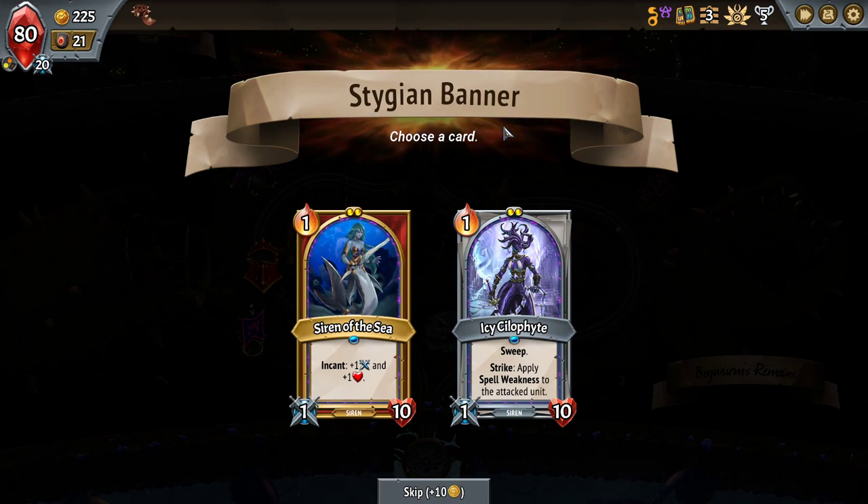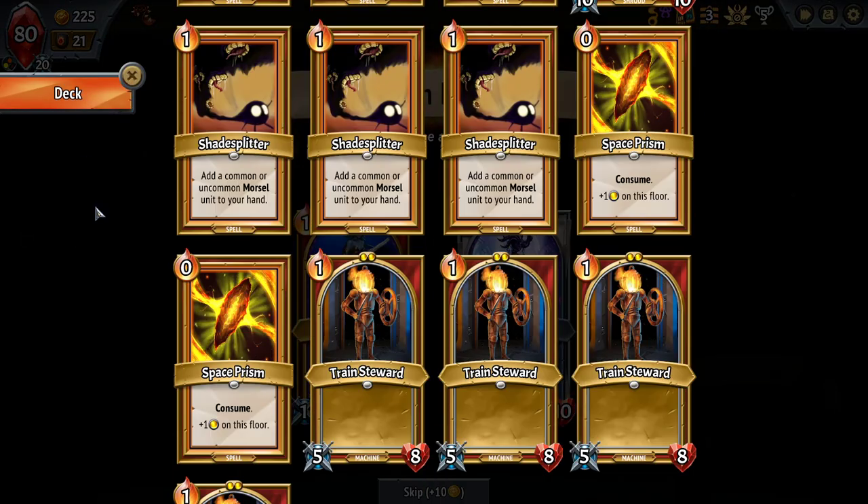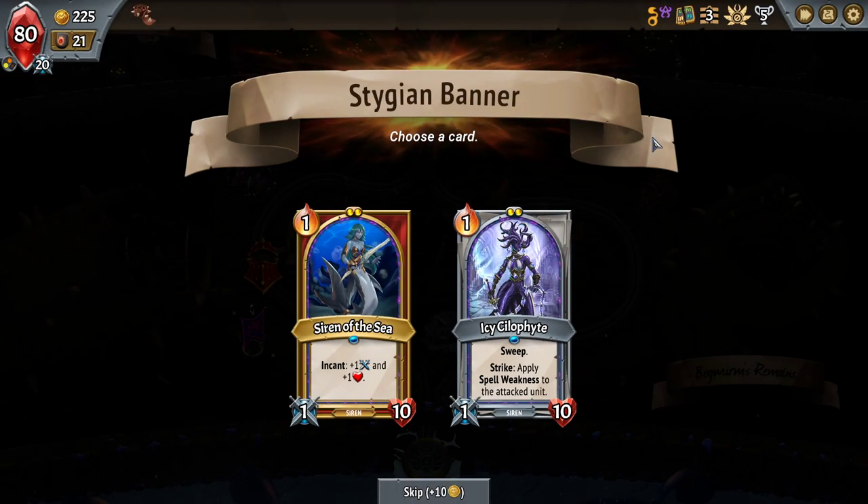Let's Cannibalize. I convinced myself at the very end — I felt like in the previous fight I didn't get enough Morsels, and this is a good way to get those. So Enchant for plus one, plus one, or Sweep to apply Spell Weakness to the attacked units — that's every unit at that rate. The only problem is I don't have a tank to put in front, so you would basically just be there for two attacks. Not good.